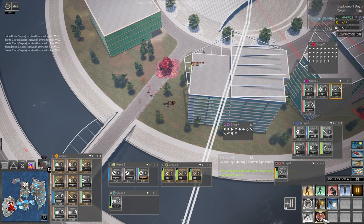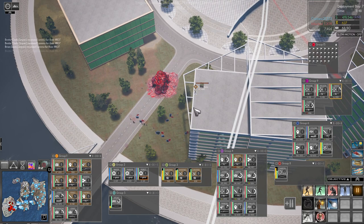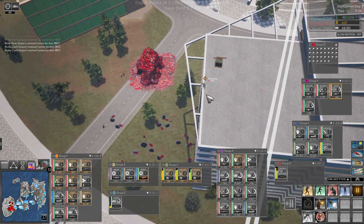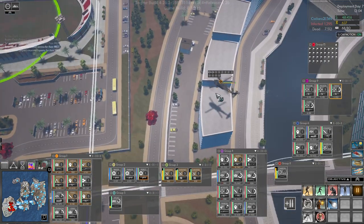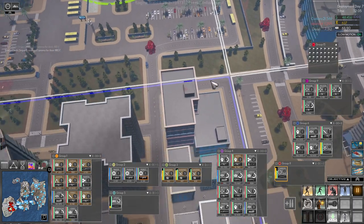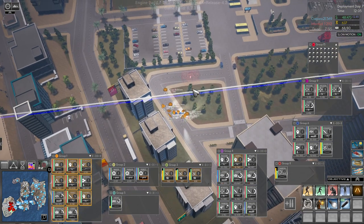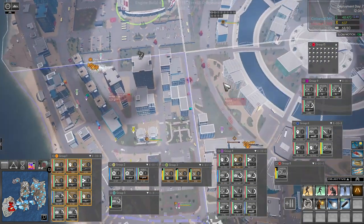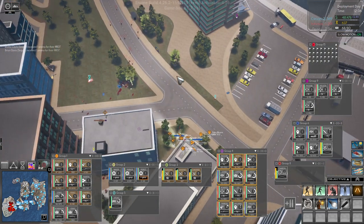Headshot: special high damage shot with high accuracy. You can just sit there — let's move over here. You need to be in range of the ammo. That pod is gone, so let's come over this way, group 4. Come up this way.